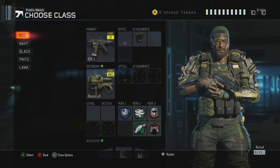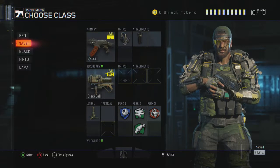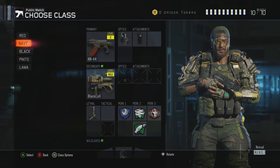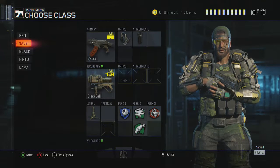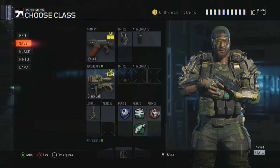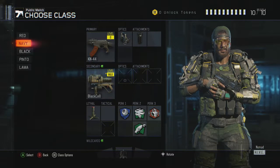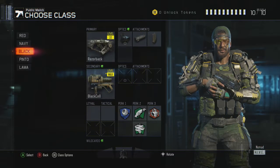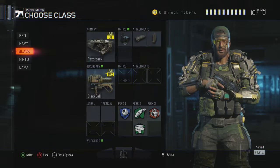Now you got my navy white bean class here, which is my KN-44 with the red dot and grip. I run it with pretty much the same type of perks — blind eye, cold-blooded, with awareness and scavenger. I also got a lethal here, the trip mine, and all my classes got black cell on all of them.